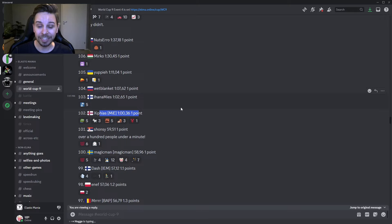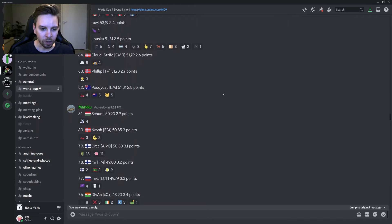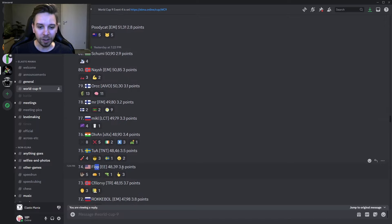Also worth noting: Siphyas in 102nd place — I guess he didn't really play this event. Let's see what that means for the future of his cup, but two skips are allowed so it should still be fine. From Lusko's 85th place, we'll work our way down to 74th place where we have Flop, one of the newcomers to the scene, with a very nice time of 48.39. Don't know if he had help from others in Elm Enthusiast or Challenge Enthusiasts, but let's check out Flop's run.